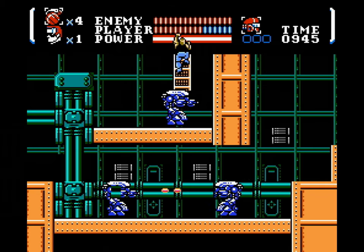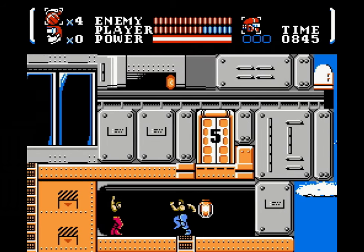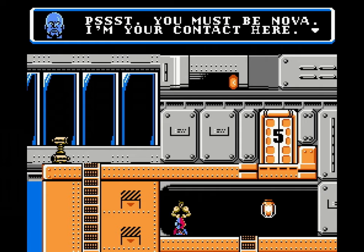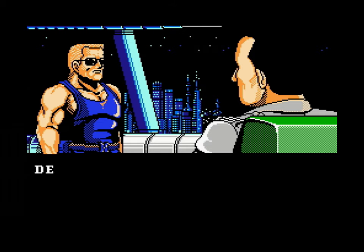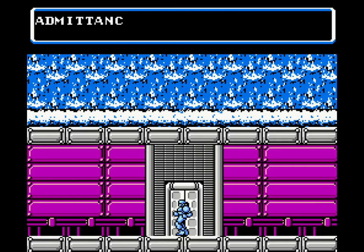The ID cards are being held by one of your contacts. You'll see them waving their arms for your attention. The card you get from them will open up the door to the boss of the stage, even though earlier in the game they say each one opens up a different sector. It very well could just be an oversight. Either way, you'll need the card to open that security door, otherwise you'll have to do some backtracking.